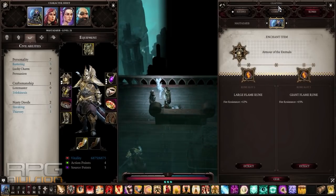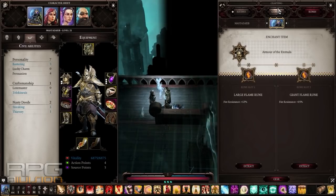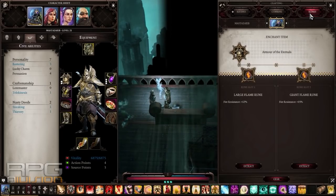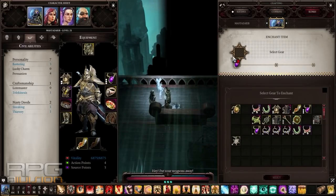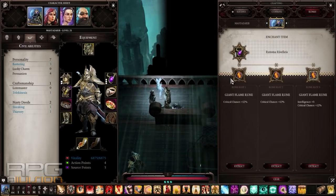Don't forget that when you open the crafting panel by pressing G on your keyboard and go to the runes section, you can do the same thing. You can drag any type of gear and then do whatever you want.